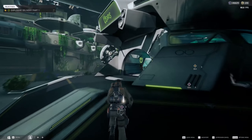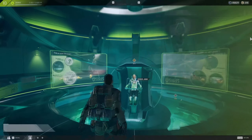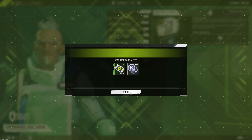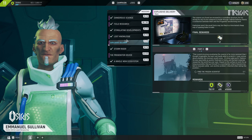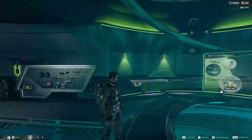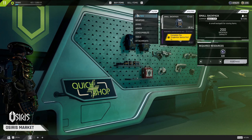We've got Explosive Delivery Part 1 done as well. And then while we're up here, we're going to sell some items to get our faction wrap up. But that's going to be level 11, so we're on our last level before the Flechette. We only need to get these Prospector kills done.